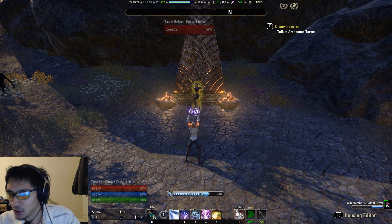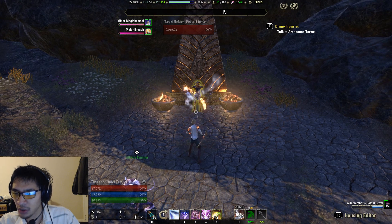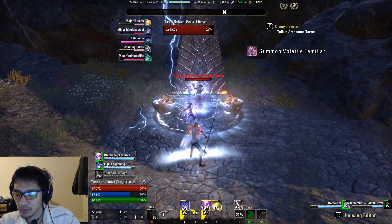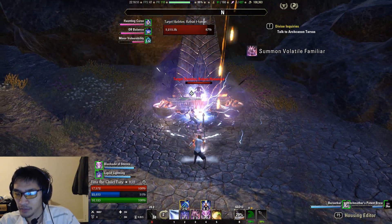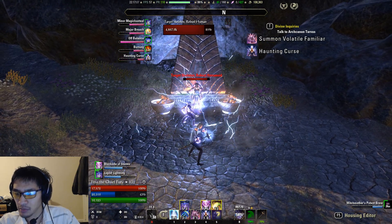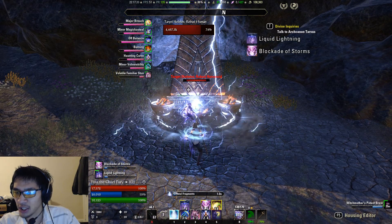Without further ado we are going to go ahead and get started with our 6 million parse so you guys can get an idea of what the rotation looks like. I'll try to narrate through it as best I can but I will be focusing on parsing. We are going to start off with a buff with our potion. I am using Haunting Curse so it doesn't really matter whether I use curse first or Familiar Pulse. But remember, if you are using Daedric Prey you want to use your Pulse first and then Prey. You want to activate it on your front bar for that extra chance at a Frag proc. I am heavy attacking every other full rotation but we'll see how long that's going to last because Magsorcs have pretty mediocre sustain.